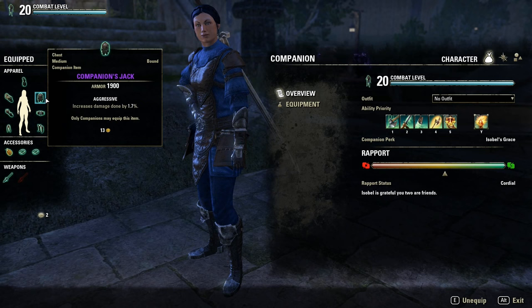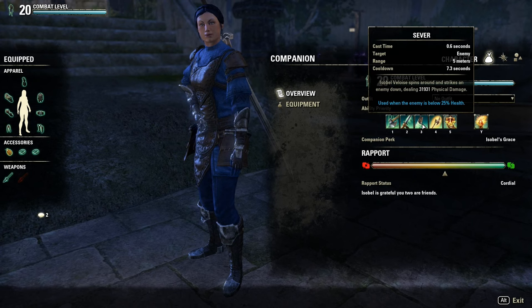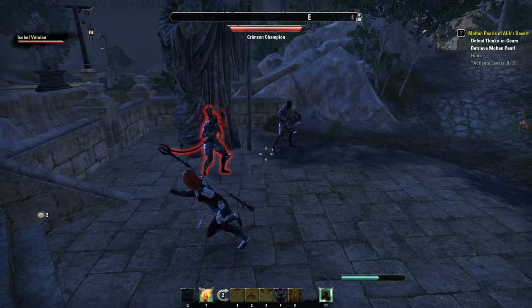For stamina DPS two-handed, you'll want all aggressive armor or aggressive with a few quickened for faster cooldowns. A good skill setup is: Sunder, Staggering Swing, Sever, Penetrating Strikes, Parallel, and Bane Slayer as your ultimate.